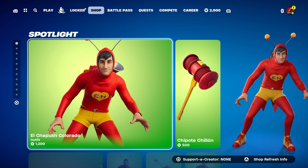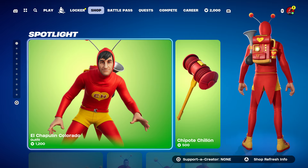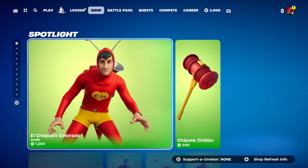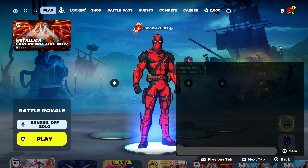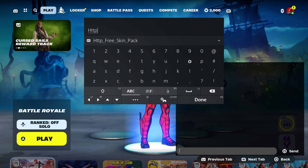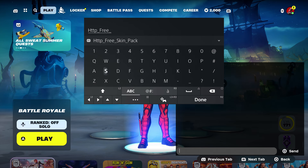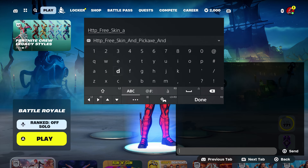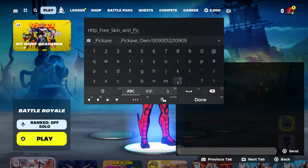If anybody lost their skin, you can get it back for free without any problem at all. I'm gonna show you how to get it. Come over here and type in the code: http underscore, type in free underscore skin, underscore underscore, and on the score pickaxe.